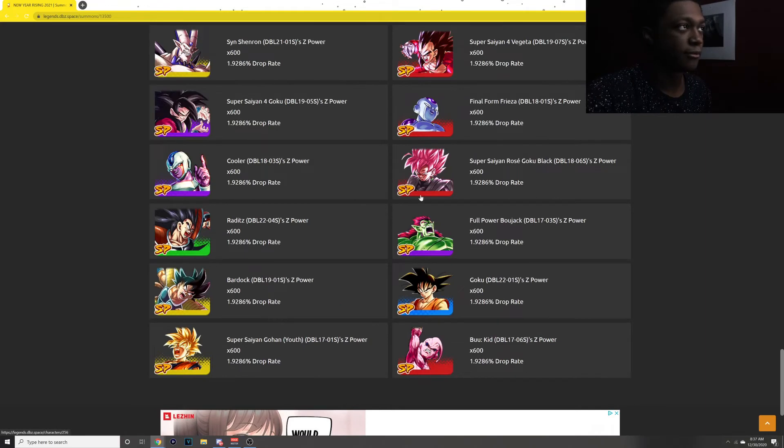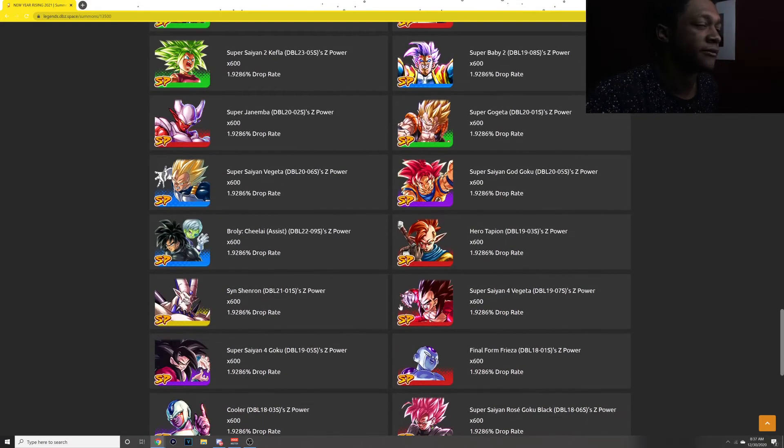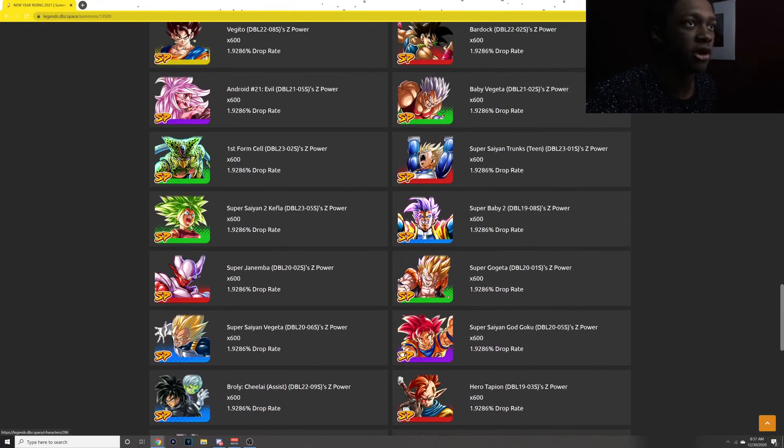This is all that's going to be on this banner. Rose down here, we got Rattus, Bardock Super Saiyan, Gohan Youth, and Goku right there. You also have the Burlian Chessie Assist — so yeah, this is all right here.